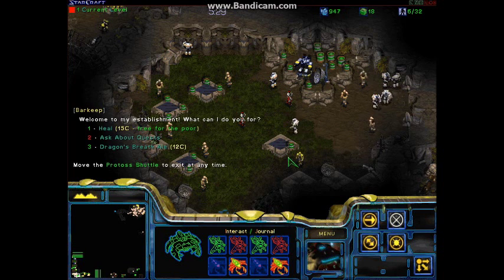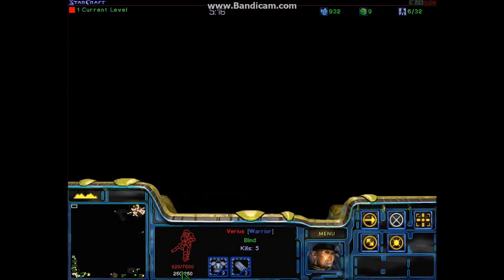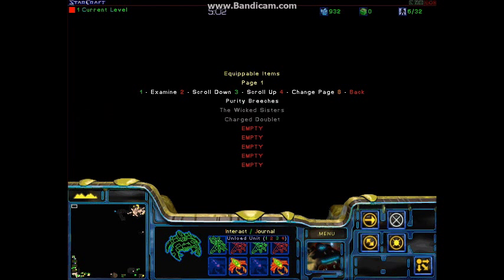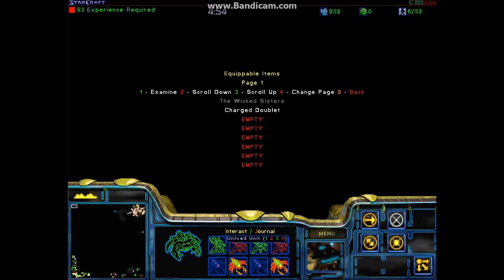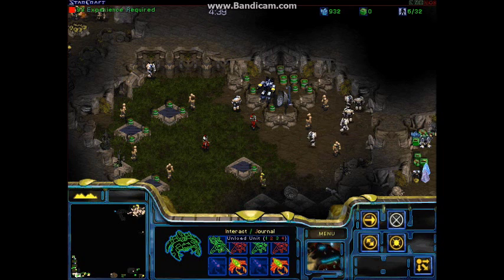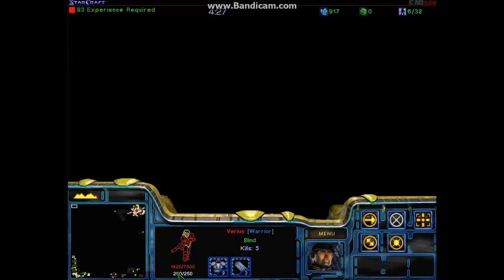Now I'm going to quickly show you how vitality works. If you see, we're going to heal at the inn — watch the health go from 622 to 825, so that's what his vitality is at now. That's just the base vitality, which is calculated by adding vitality-changing items and fortitude level. Now we're going to put on purity breaches, which give 2% vitality, and the charged doublet, which gives 6% — so that's a total of 8% extra. Now those are equipped, so we're going to heal again and watch what happens. It goes up to 1,425.